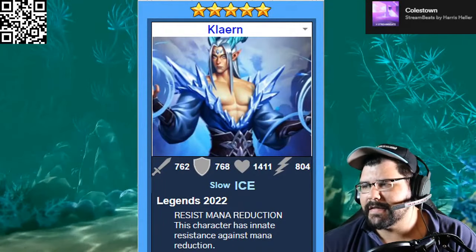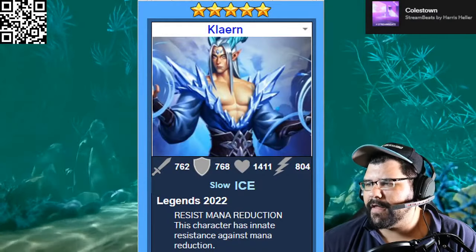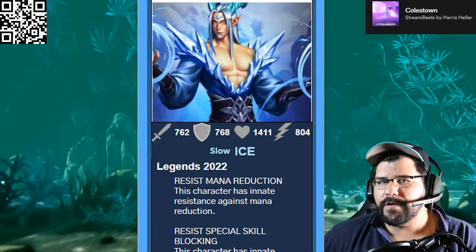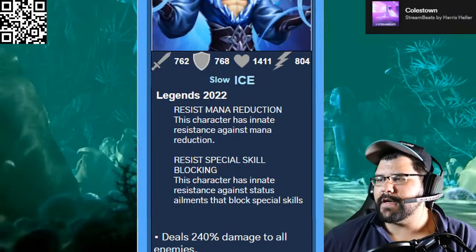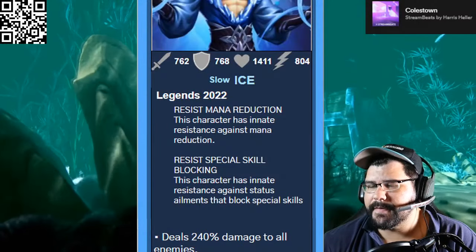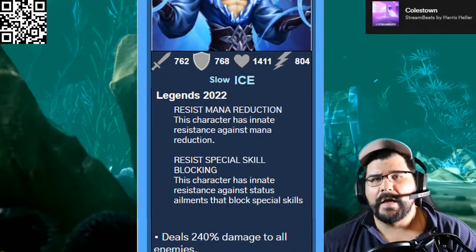Claren has 762 attack, 768 defense, and 1411 health. Stats-wise, pretty much average on everything, nothing too crazy. Does have a little bit higher health than normal. It is part of the Legend Summons, so in the future it will get an additional bonus, but right now there's nothing. It has two static abilities: Resist Mana Reduction — innate resistance against mana reduction — and it also resists elements that block special skills.